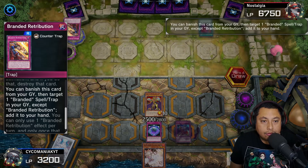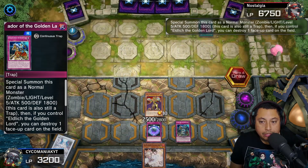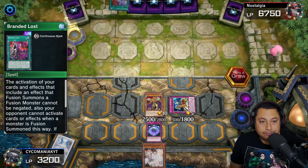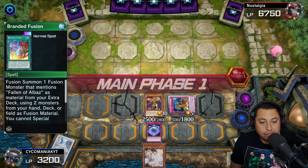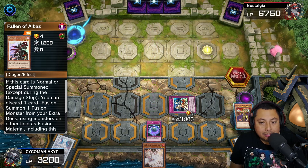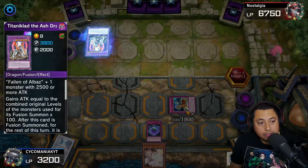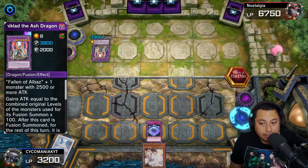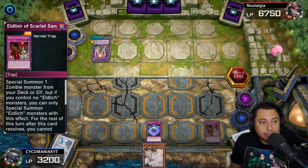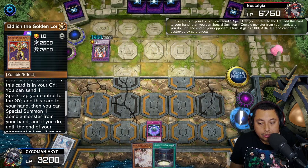My Cookie Cutter gets negated and my Eldland gets popped, but we still have Pot of Prosperity. Skill Drain would have been good but we go ahead and grab Ash, because whenever that other Branded Fusion comes out — and we know it's coming — we can Ash it. We use Conquistador right away to pop that Branded Lost. He goes for Branded Fusion again — what a surprise — and then Branded Bond. He has everything he needs and he goes for the Ash Dragon, which is absolutely chunky.